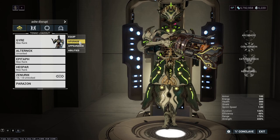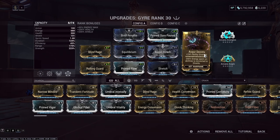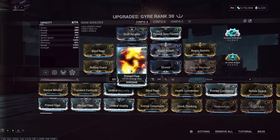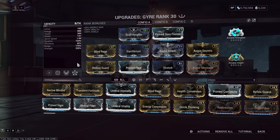Let's go over the build. We're going to be using Blind Rage, Equilibrium, Augur Reach, Augur Secrets, Augur Message. We are running two Augur Mods on the pistol, Rolling Guard, Prime Flow, and Stretch. This is going to be a Shield Gate build, and this is how I found will at least make her semi-viable in being able to stay alive using Shield Gating — at least give you a panic button.